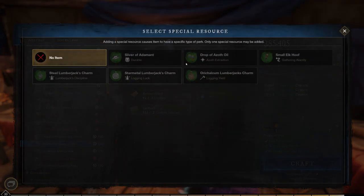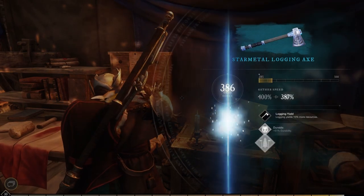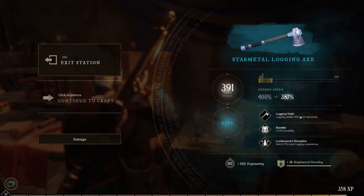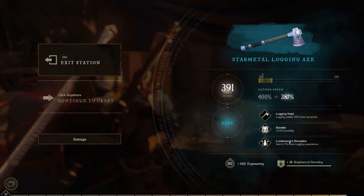Let's do this - we got nothing special out of this one. Let's craft the logging axe. Level 40, should've known. 15% more resources, durability, and 6% more logging experience. Pretty good, but I'd rather have the find rarer items - that's always pretty good.